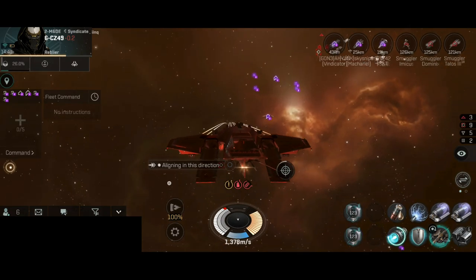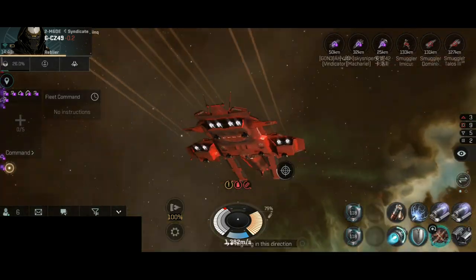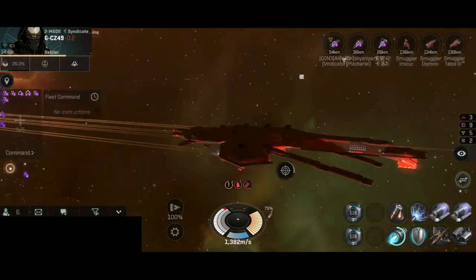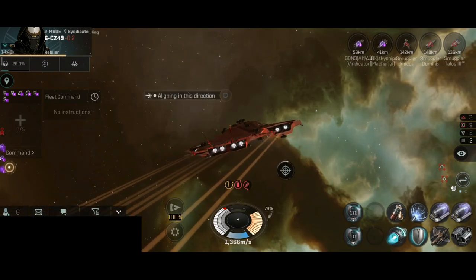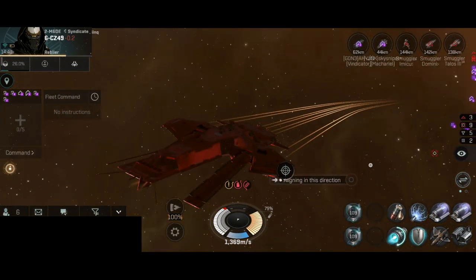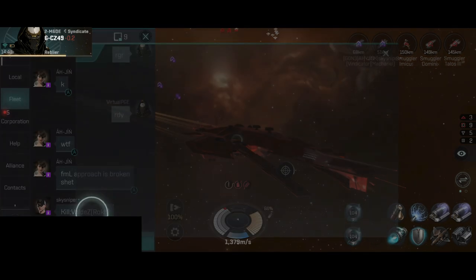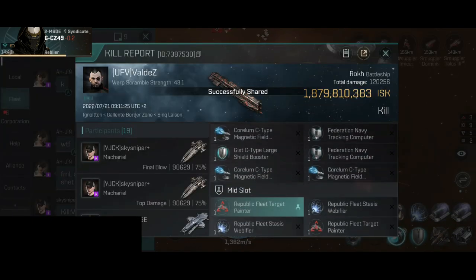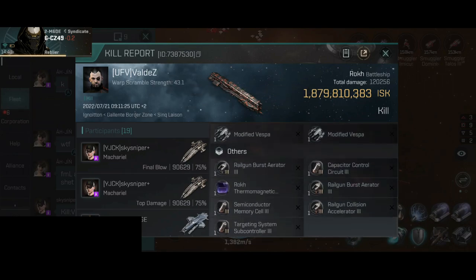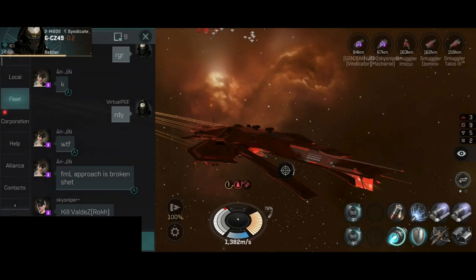You can easily use this build against battleships and battlecruisers. If they are built as a sniper, then you don't have to worry about anything. The kill shows 1.8 billion — not bad. They had dual webs and dual target painters, a sniper Rook. Overall, a very nice kill.